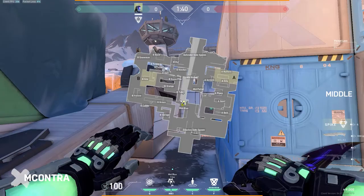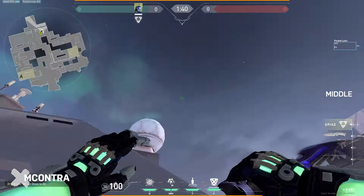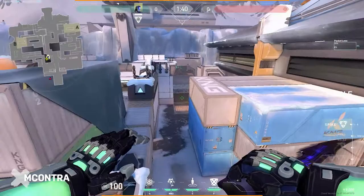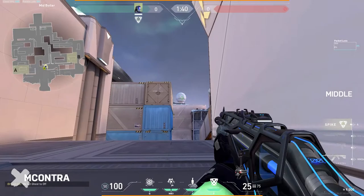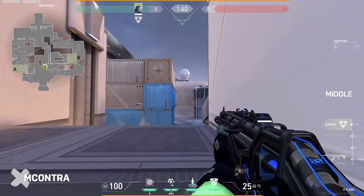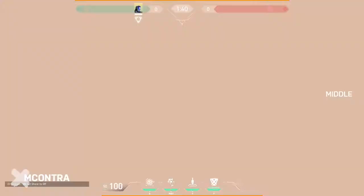Finally, throw the flash bang directly over your left shoulder. If you come up here and look at this white sphere — it looks like the white Death Star in Star Wars — it's clearly visible from the boiler. If somebody's aiming right here in the middle, it's clearly in their eyesight even if they're ADSing or zooming in. If a flash lands over that, it doesn't matter if it's close or far — KO's nades will flash a person fully. So look at the sphere, toss your flash over your left shoulder as high as you can to reach the Death Star.